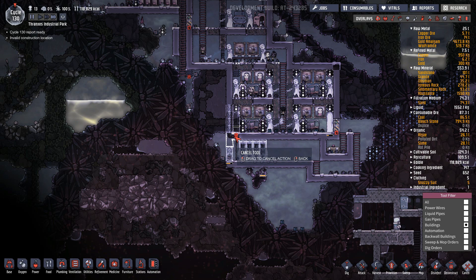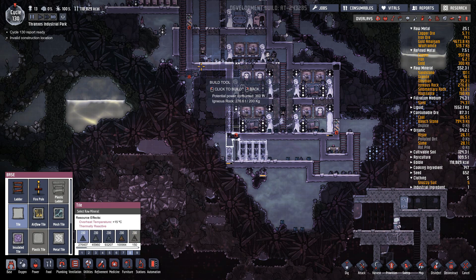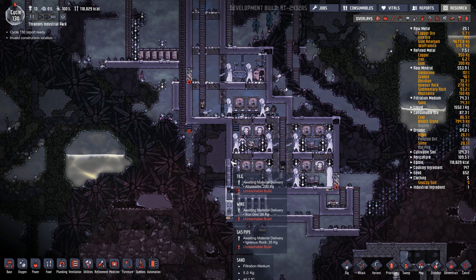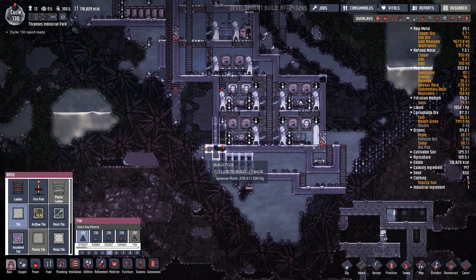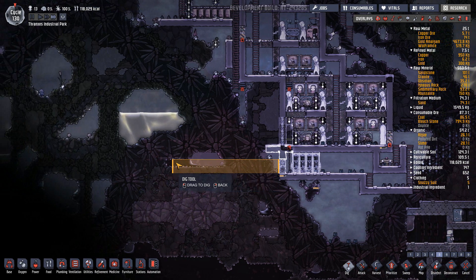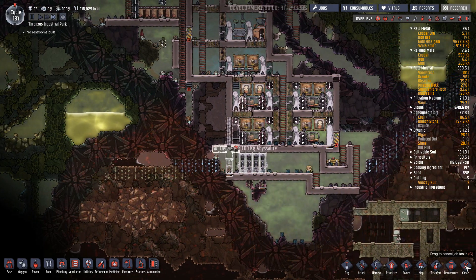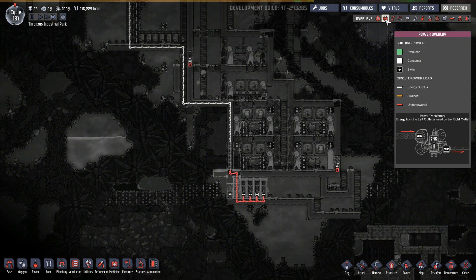We're going to have to put in more abyssalite here just to try to protect — we've used up so much abyssalite in piping. Then from there we will tunnel in like this. I think we're going to have to use the exosuit checkpoint in there before we can do anything. It's too hot. If we have to use a hamster wheel to jumpstart it, then that is all there is to it.